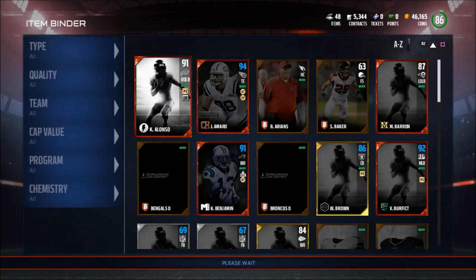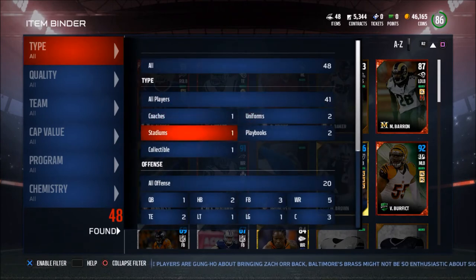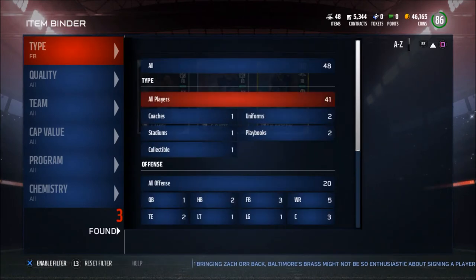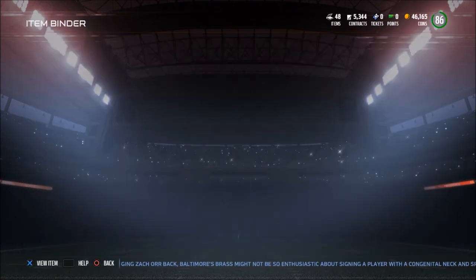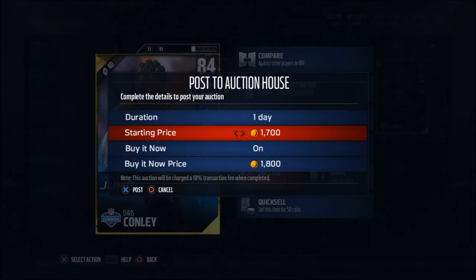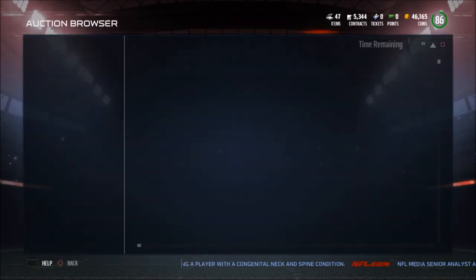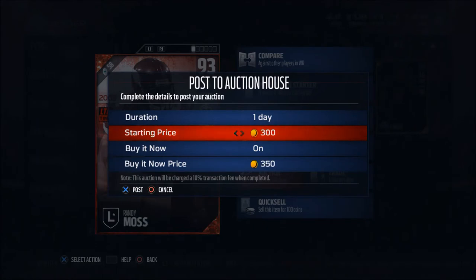The fourth tip is to be clutter free. In your item binder, you don't want to have more than you need. On my team, as you can see, I have one quarterback, two halfbacks, and I use three fullbacks in my lineup to save some cap. I actually need to put these guys back up on the auction house. This is also going to help you when it comes to sniping cards — you always want to keep the minimum amount of stuff in your library so you can get rid of it, make more coins, and get more players. If I'm not using a card in my lineup, I'm selling it immediately.